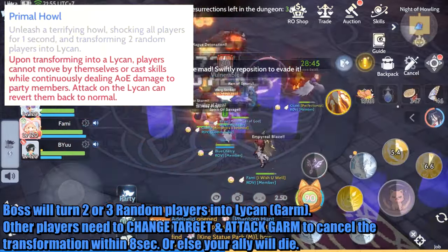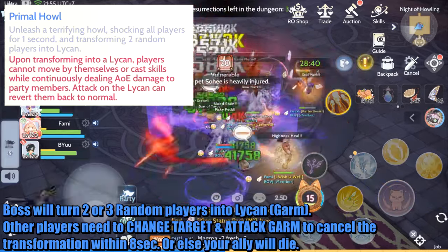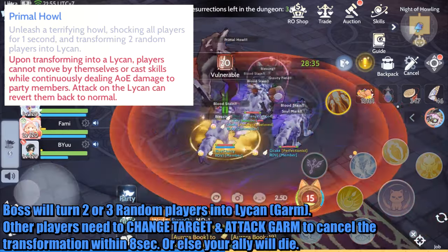The boss will turn 2 or 3 random players into a Garm form. Other players need to switch target and attack the Garm to cancel the transformation within 8 seconds, or else your ally will die.